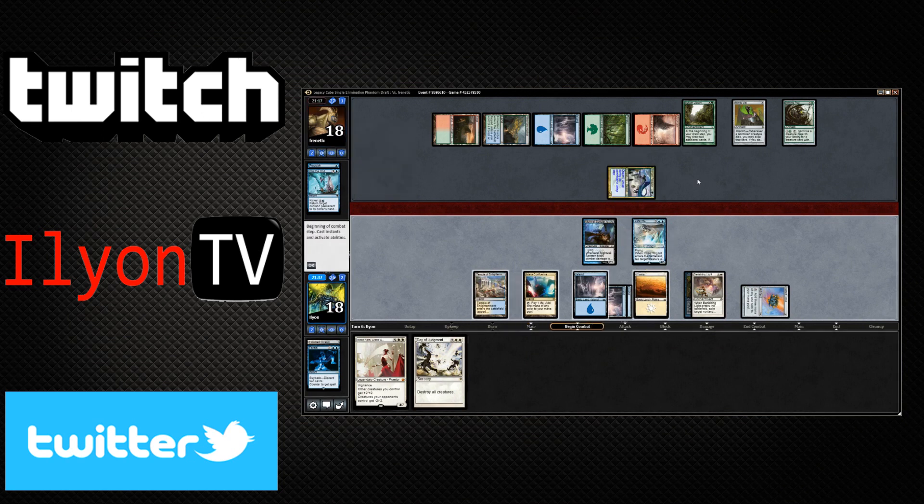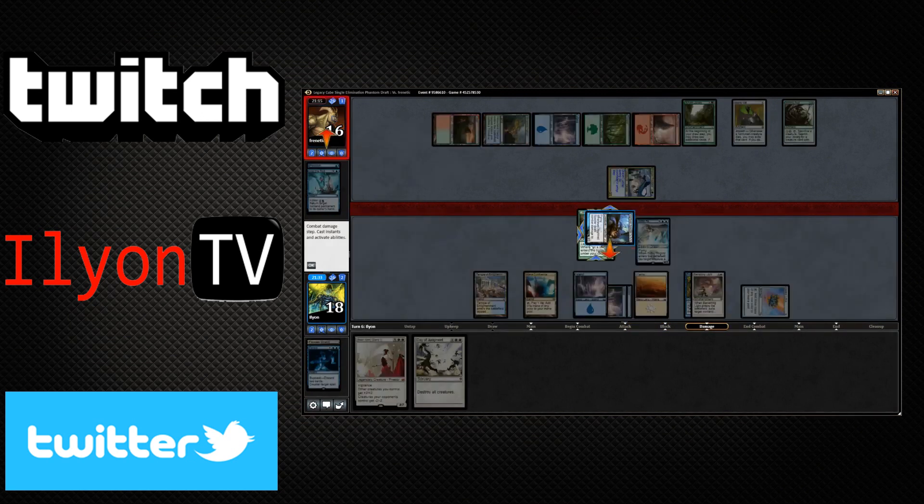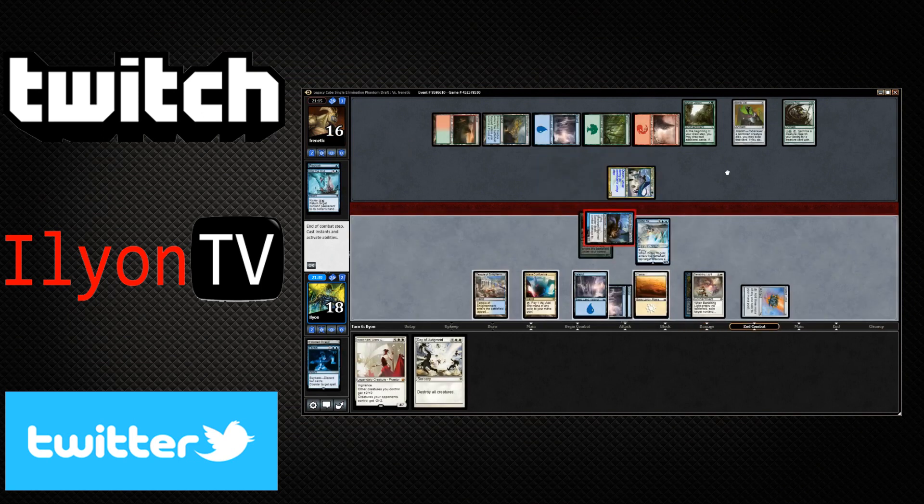So let's tap that down and smack him in the face with his Nightveil Specter — see what kind of candy comes out of our opponent when we hit him. A Lotus Cobra — all right, not particularly useful.